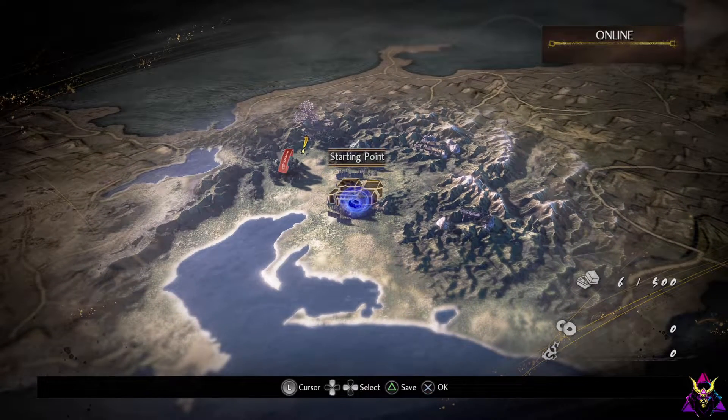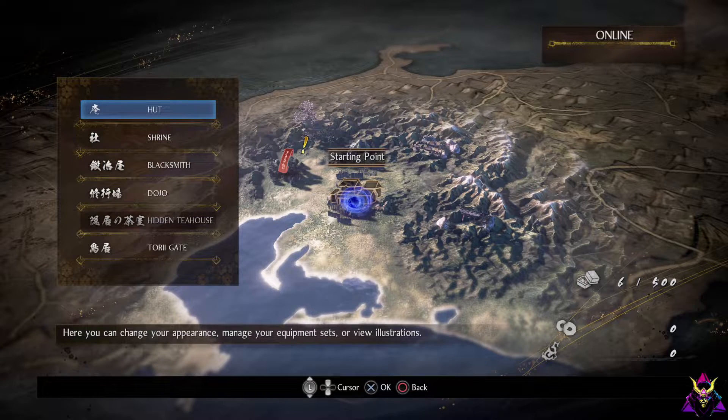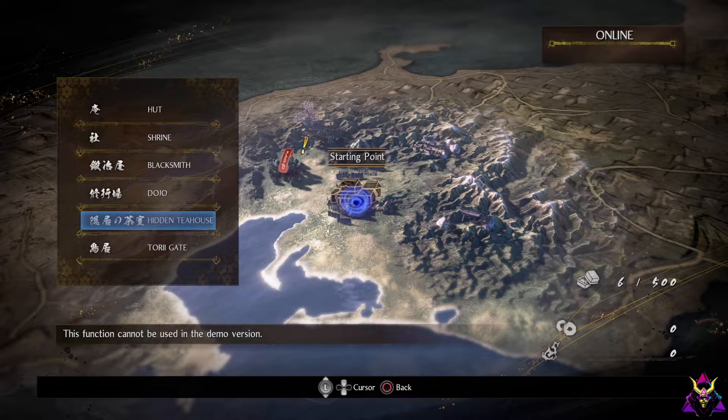Floxy is at the map. So go to the starting point. You should have all those options — hut, shrine, blacksmith, all that stuff.